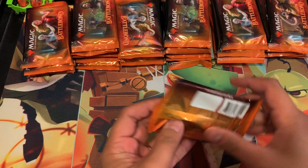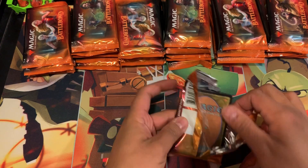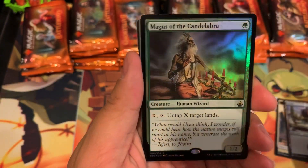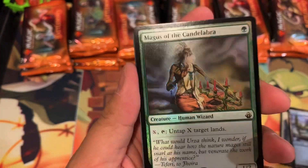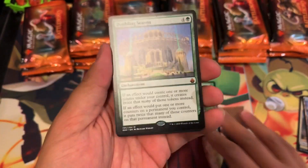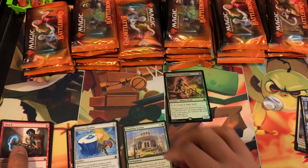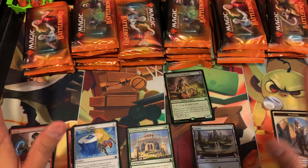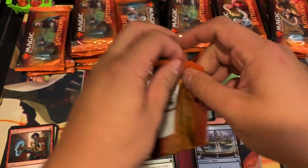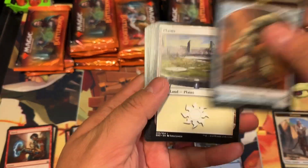Let's see if there's a ratio of mythic pulls per blister pack. Hey, there's a foil rare right off the bat — not the best one, but still a foil rare! First pack: Doubling Season and a foil rare — whoa, that is some crazy stuff there guys. That is a great start!